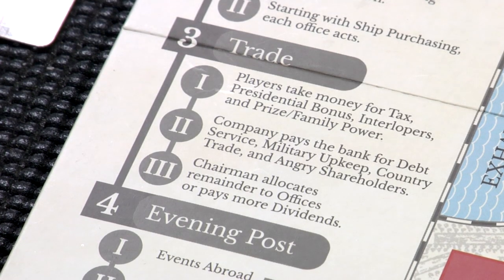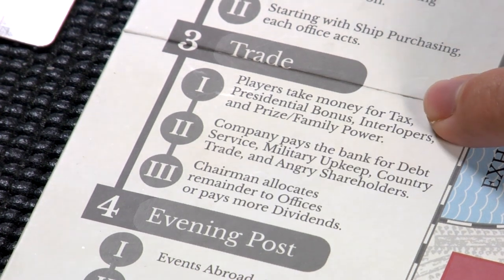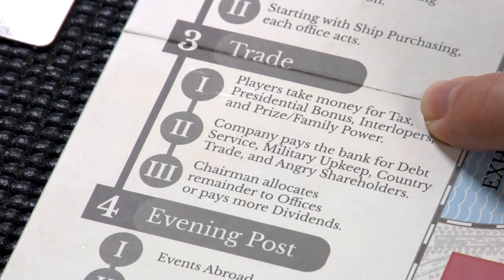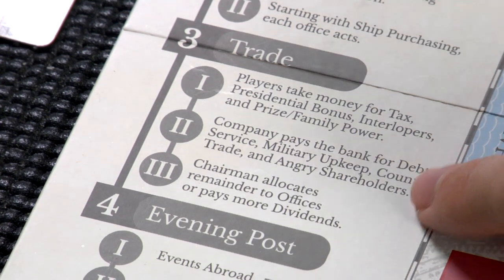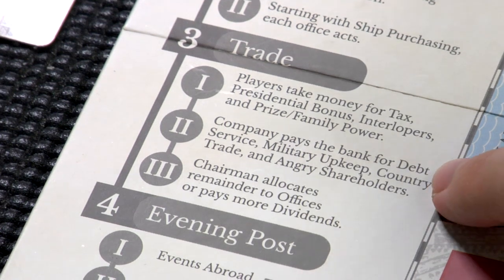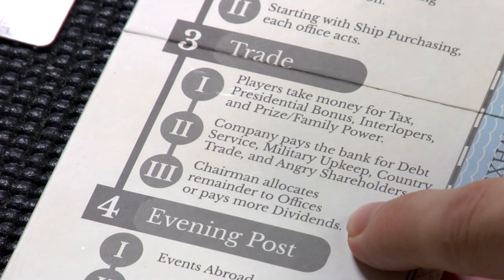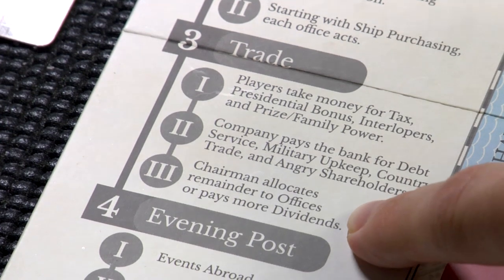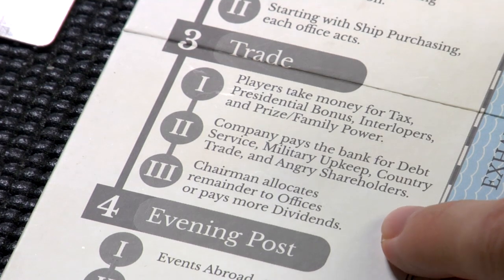Now we're moving into the trade phase, and this one's pretty procedural — the rulebook does a good job of covering it. The only thing worth noting that's easy to miss: taxes only get paid to provincial offices, meaning governorships or residencies. You have to have dominated a region with campaigning before you can collect tax money from it. The rest is fairly automatic — upkeeping things you automatically owe money for, all coming out of company revenue. The last part is something the chairman is obligated to do but has some control over: distributing the remaining company revenue to different treasuries on the board and potentially paying dividends, which is how players gain money if they control shares.